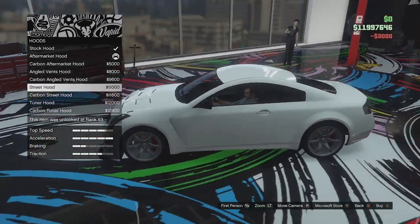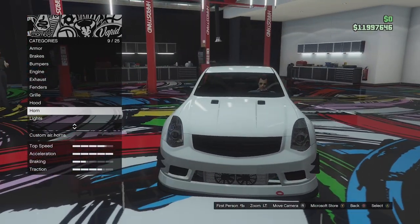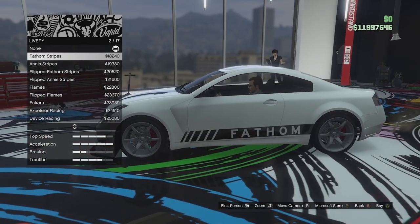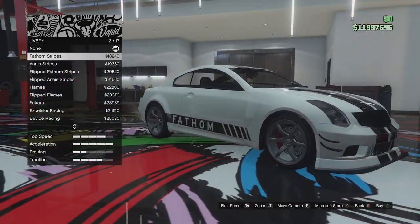Maybe I should go for something that looks a bit more crazy, but no — I prefer this one. It looks good. We've got horn and lights and some livery options. We can go for fathom stripes — two black stripes over the side with fathom on the side. That looks quite good.